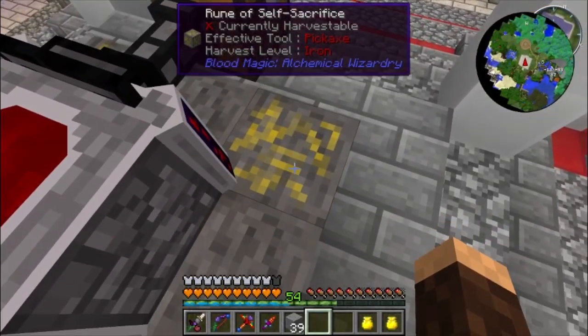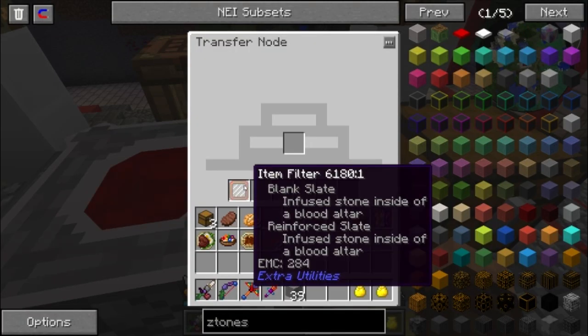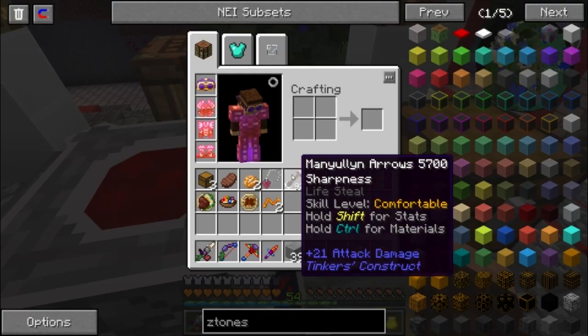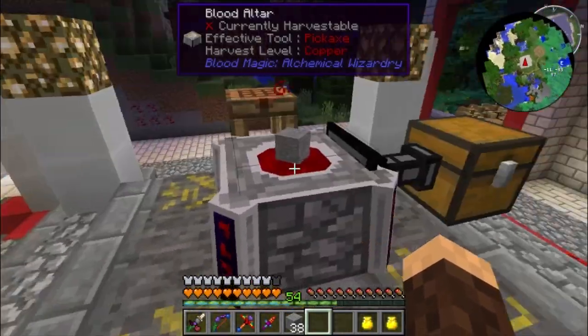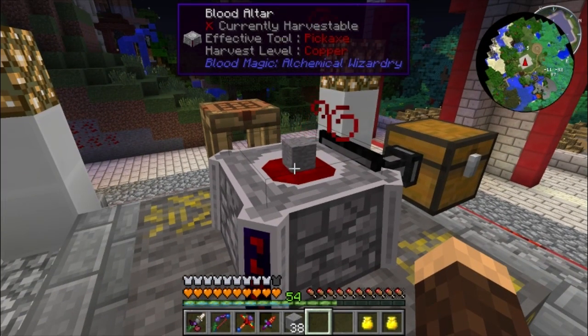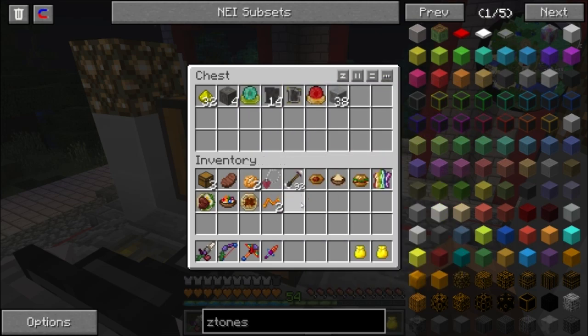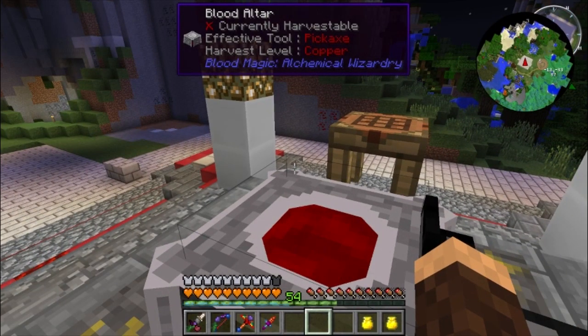I started to change things right here — wherever there's cobble, that's where we need to put runes. I made some runes of self-sacrifice last time. I also made a transfer node with a filter that filters out blank slates and reinforced slates. So I just stick a piece of stone in here, and once it turns into a blank slate it'll automatically get sucked out. Blood magic takes a long time until we can get to automated blood stuff. I've done blood magic before but not the new tier six content.